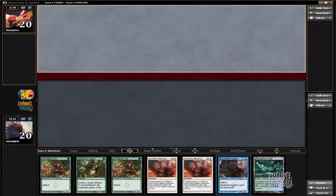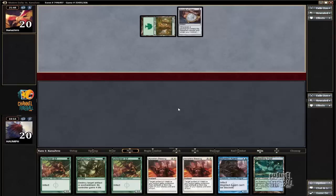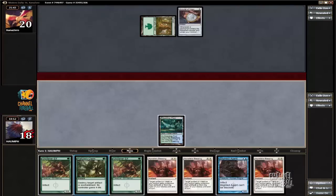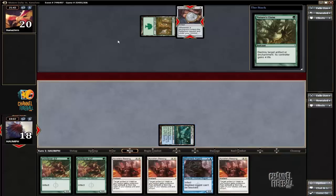I'm going to keep this hand. We have the Blighted Agent, so any line is good. We don't have any pump, but because we have a Nature's Claim, I think I want to keep this hand. I'm actually just going to go ahead and Nature's Claim this to slow him down a ton.